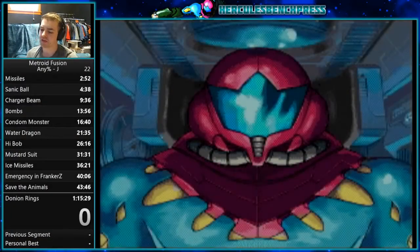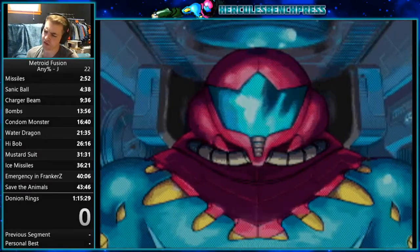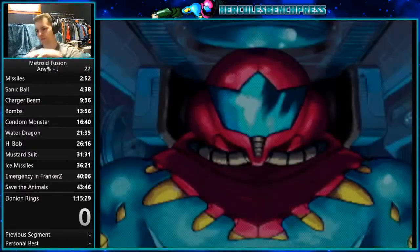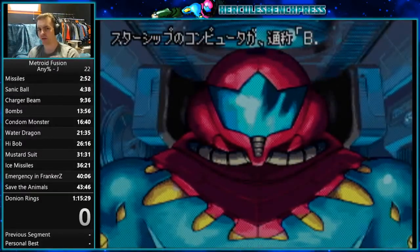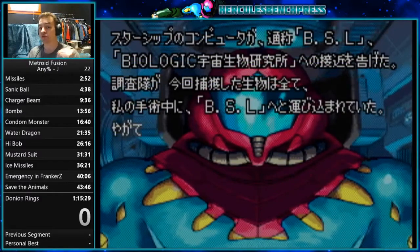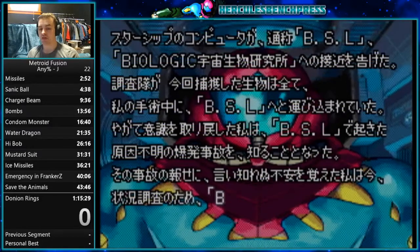Now that we're almost done with the cutscene, all we gotta do is land the ship. When Adam begins talking to me — after the cutscene of the ship flying into the hangar bay and landing — there's going to be a map that's downloaded. On that screen, I'm going to do a soft reset, and it will give me a 0-0 file.